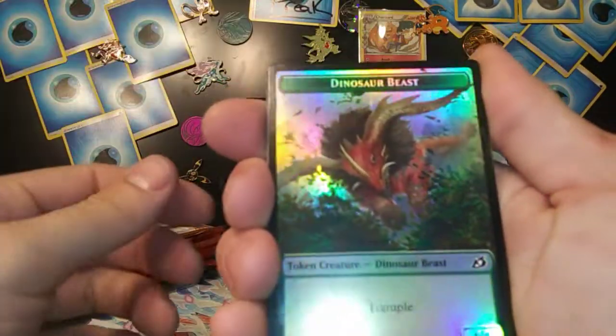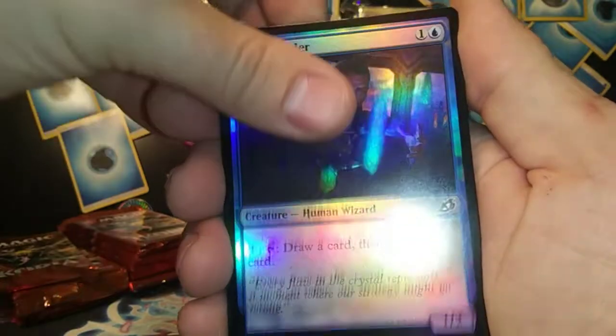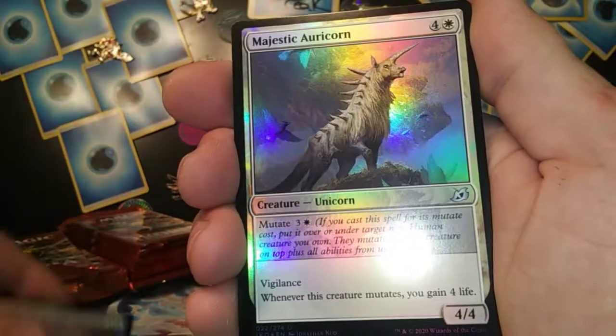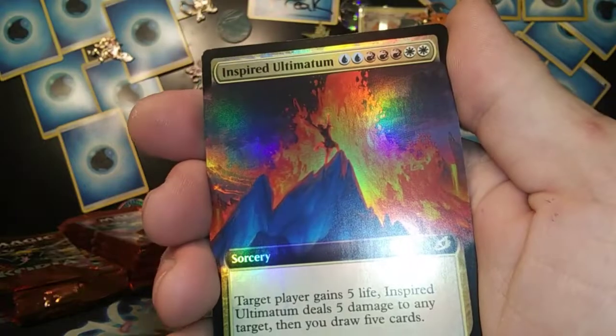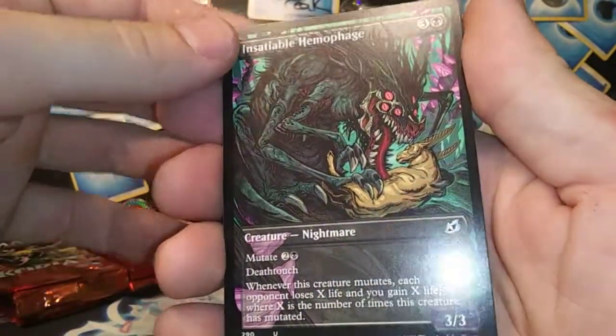These cards are so beautiful, it's not even funny. So this is the front — we have a dinosaur beast, got a Facet Reader. Looks like there's a bunch of commons in the beginning, so we'll just look at those. There's some uncommons: the artworks — Arakorn, the forests, Eon Frolicker.